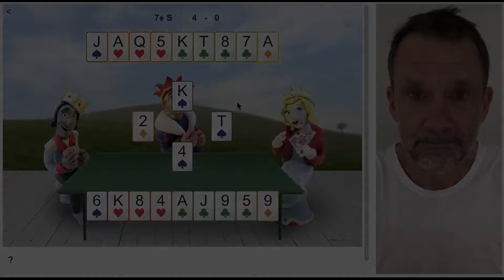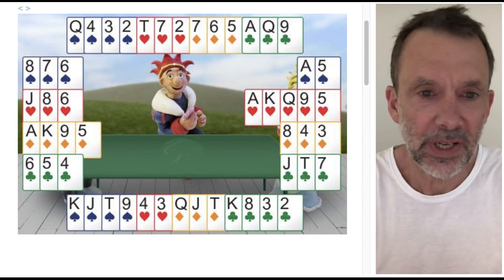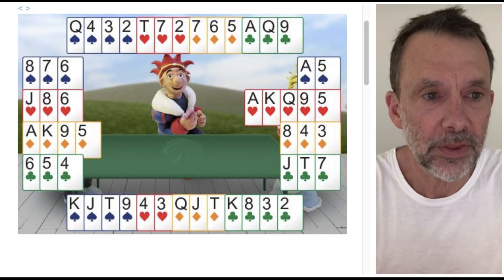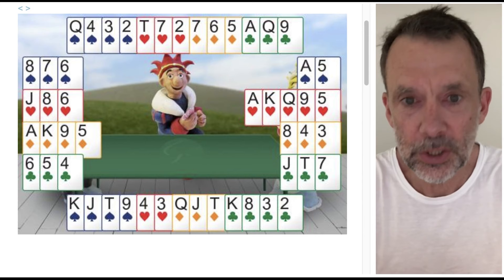Here's a hand of bridge and we're looking at all four hands. I don't want you to think about the bidding or what the contract is — just focus for a second on the spade suit. Notice that there's four spades in the south hand, four spades in the north hand, three in the west hand, and two in the east hand. Four, four, three, two — and of course four plus four plus three plus two adds up to thirteen.